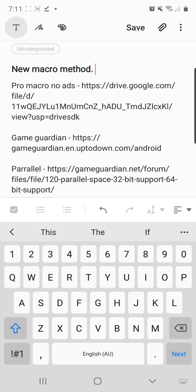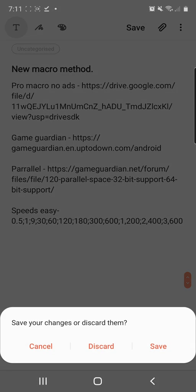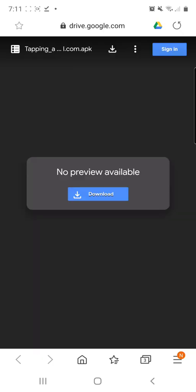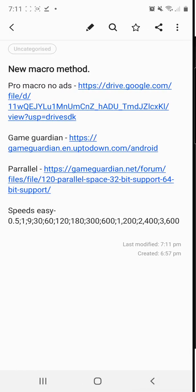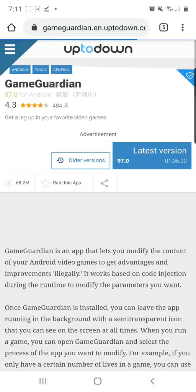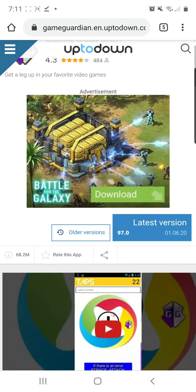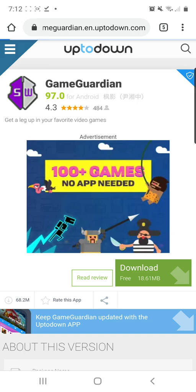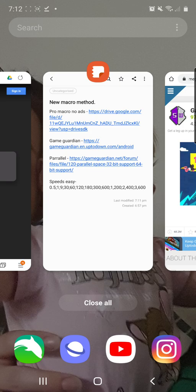First off, we're going to want to go to these links — just click on the first one and open it up in your browser and click download. Download that app. Once that's downloaded, download the next one. We're going to want to get Game Guardian, so click on that. Click latest version and click download. Download Game Guardian and download the macro app.